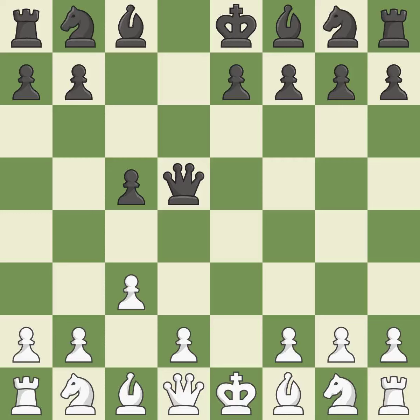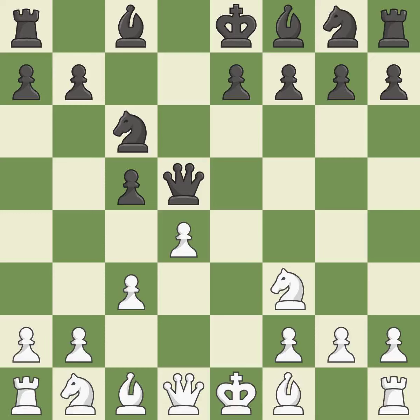Qxd5 moves the queen to the center, where it has influence over many crucial squares, and recaptures the d5 pawn. D4 creates space in the center and attacks the c5 pawn. The pawn on d4 is attacked, the knight moves toward the center, and the e5 square is under the control of Nc6. Nf3 develops the knight toward the center, defends the d4 pawn, and controls the e5 square. Cxd4 releases central tension and captures a pawn. Cxd4 recaptures a pawn and allows a white knight to reach the c3 square. E5 attacks the d4 pawn, gains space in the center, and allows the dark-squared bishop to develop.